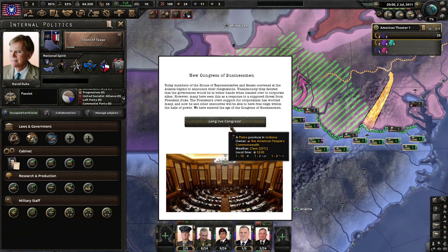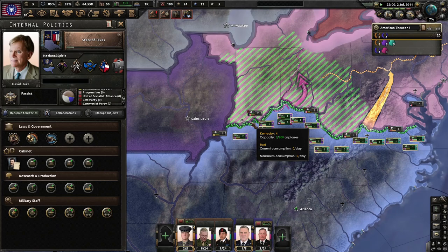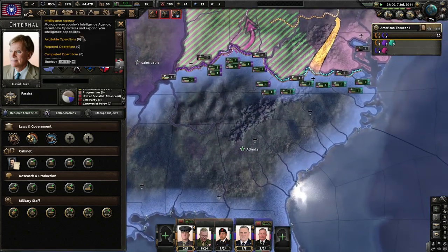Many have seen this as a response to a supposed threat from President Duke. The President's overt support for corporatism has worried many, and how he and other executives will have free reign within the halls of power. We've entered the age of the Congress of businessmen. Stock market instability: when the stock market opened a few hours ago, hopes were high. Almost immediately, shares for various corporations dropped significantly, frightening investors across the nation. Some have blamed the stock market instability on the administration while the President claims this was a deliberate sabotage by radical groups. We still get .52 every single day — that's not too bad.